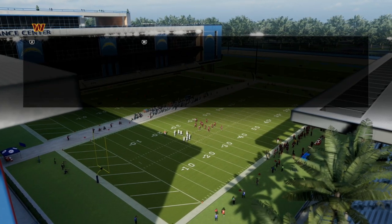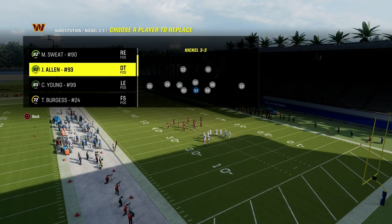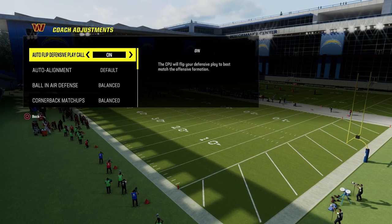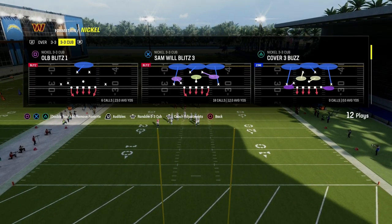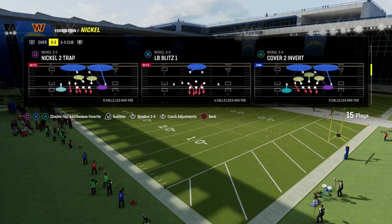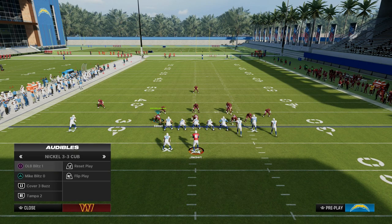What we're going to do is you just want to put your fastest players at defensive end. For the Commanders here, I've got Montez Sweat and Chase Young, but just fast guys is really what we're looking for. You don't have to set any audibles whatsoever. You could change your coaching adjustments, but you literally don't even have to — you can just leave everything on default. The default audible down is the OLB blitz one, so we're going to come out in LB blitz one out of 3-3, audible to 3-3 Cub, and then audible into OLB blitz one.